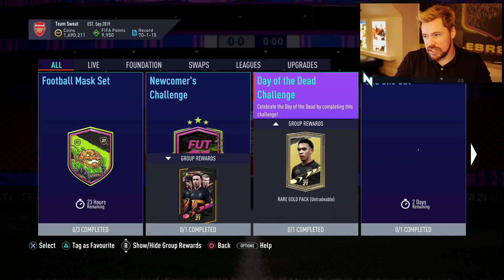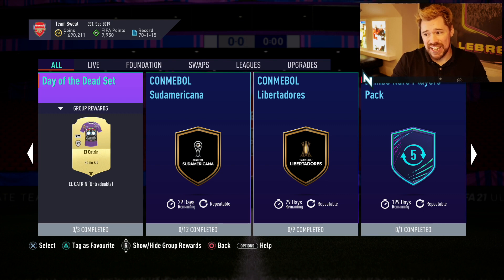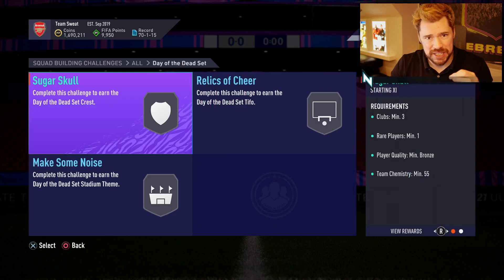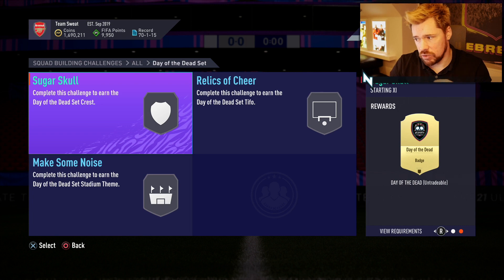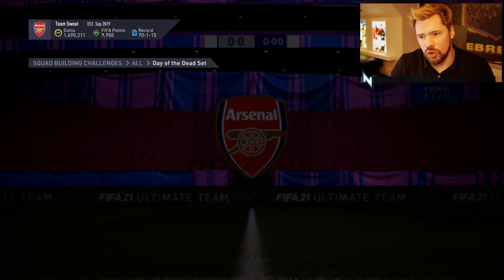First of all, there is the odd one-hour SBC for a gold players pack. There is the Day of the Dead set, El Catherine, another kit set. For me personally, unless you really love the cosmetics of this game and what EA have offered, I would steer clear of these. These are just club clearers, coin sinks. It might only be like a couple K here or there per set, but if EA release like one a day or five a week, all of a sudden you're looking at like 10-15K a week and before you know it, 10 weeks down the line, you've spent 150K on kits and badges that you can only use one of anyway. It's not really the greatest.